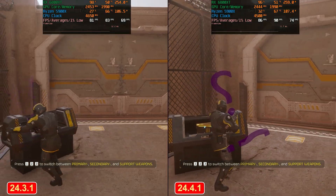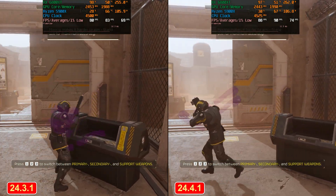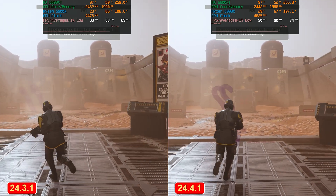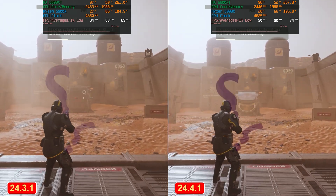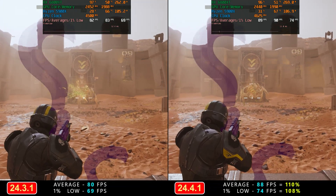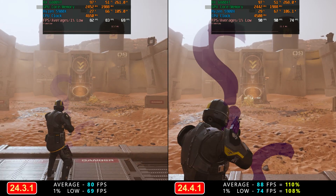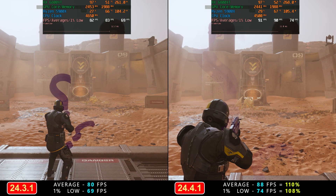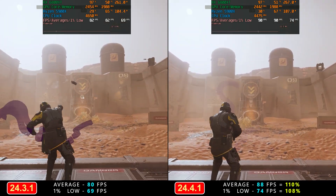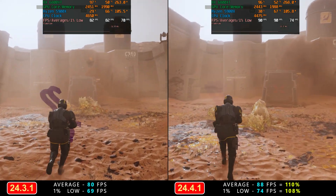I went through the tutorial again, like in my last video. The reason is consistency, because of the randomly generated nature of the missions in Helldivers 2. With the 6800 XT at 1440p, unfortunately the gains weren't nearly as impressive as they were with the 7900 XTX. We essentially had a 10% increase in average FPS on the new driver and an 8% increase in 1% lows.